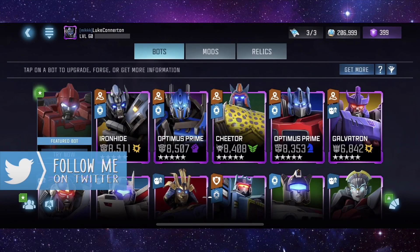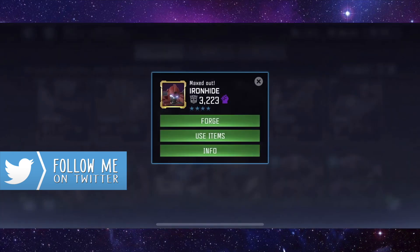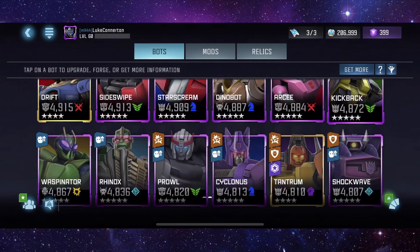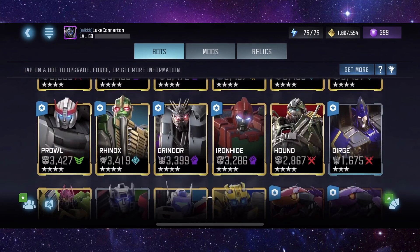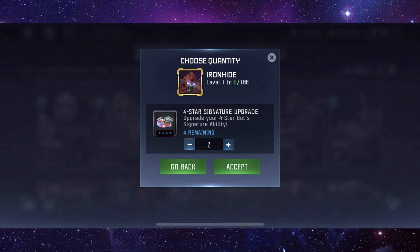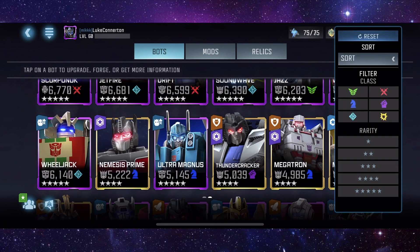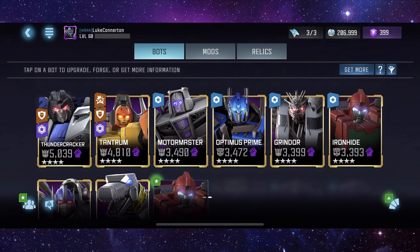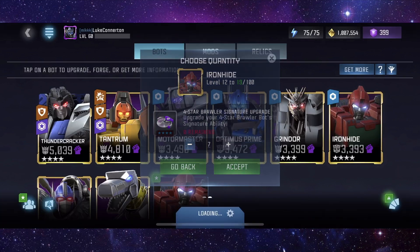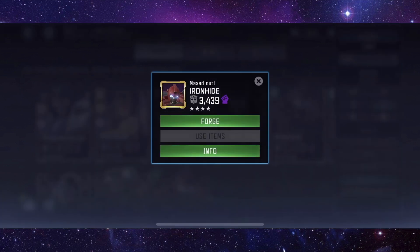Now let's go back because what we want to do now is... where's he at? Oh, he's down here. Let's awaken him. There we go. And now we've got 11 of these - get that signature ability up as well. They need to fix this - how it just keeps going back to the top. Let's put the brawler ones in as well. Takes him up to 19. They've done it again. Now we can forge.